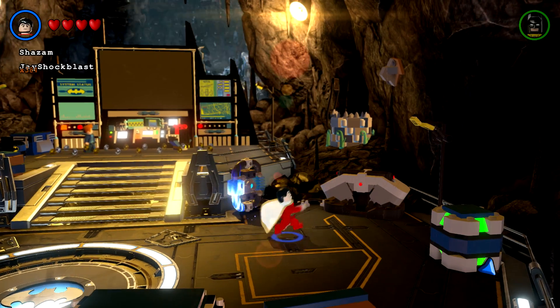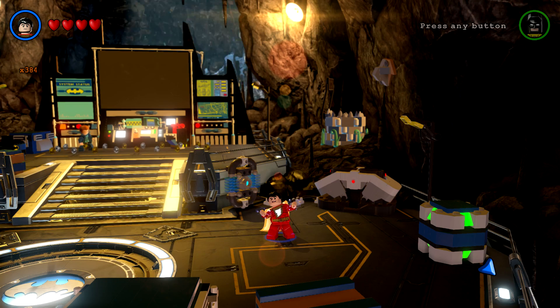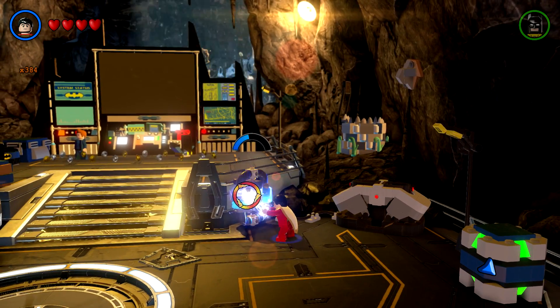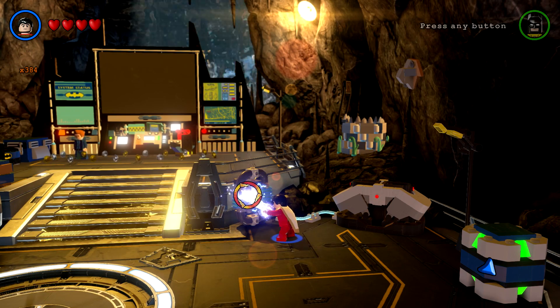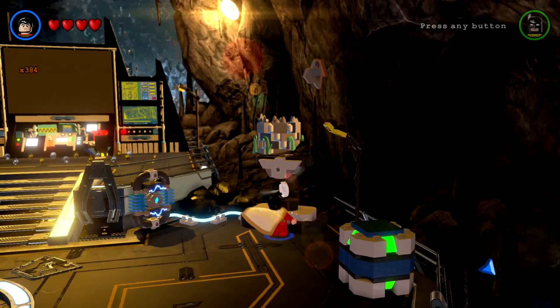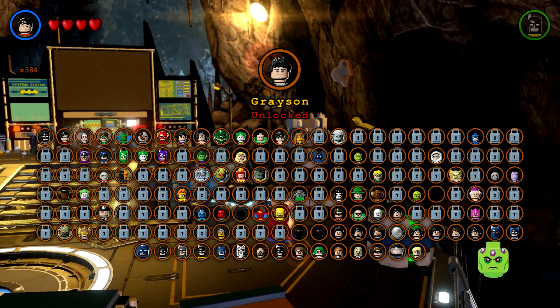You can also use Black Adam. We're going to go ahead and charge this bad boy up, and just like that, we have the character token for Grayson.